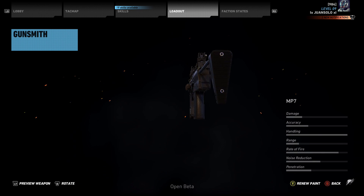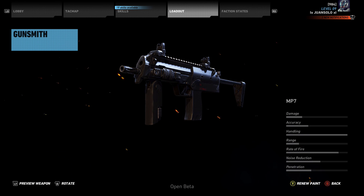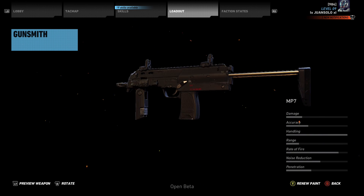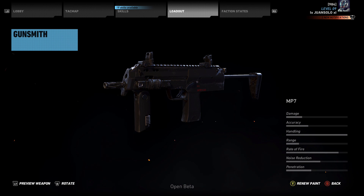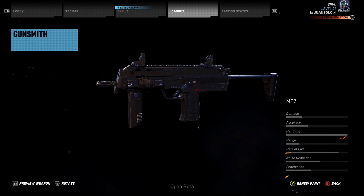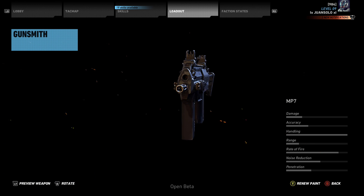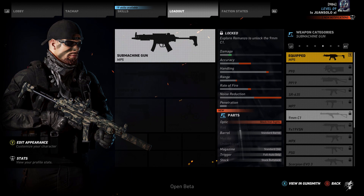Next, the MP7. This has been in a lot of video games — Call of Duty, Rainbow Six, Ghost Recon. I still remember using it a lot in Rainbow Six Vegas 2. It has pretty low damage, accuracy not too bad, but handling is peaked — this is a very good weapon for handling. Rate of fire is one of the highest in the submachine gun class; it puts bullets downrange very quickly. Noise reduction is actually quite high even without a suppressor. Very short range due to the high rate of fire, but it's a great weapon for extreme close quarters — you'll basically melt anyone at close range.